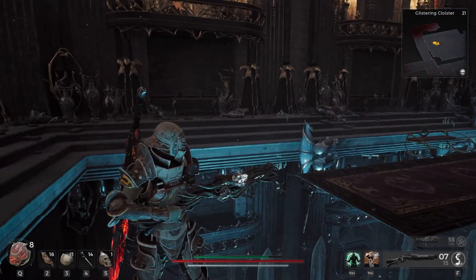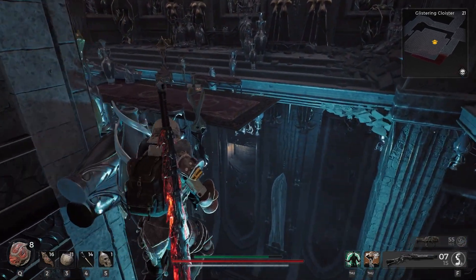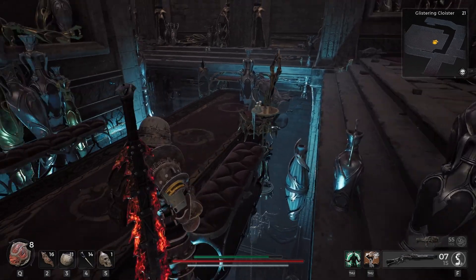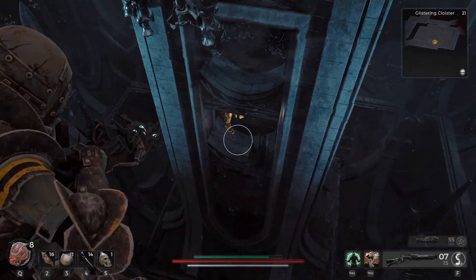So what we need to do to solve this puzzle room is we're going to need to find a golden vase in the reflection. Over here we can see not quite what we're looking for — we see some golden candlelight. If we take a look around the room, we can see it there.